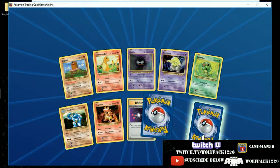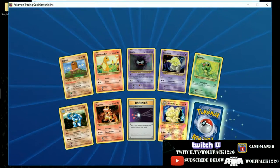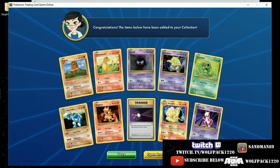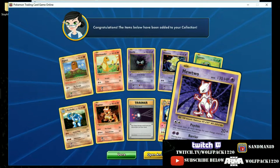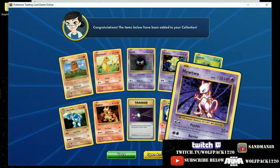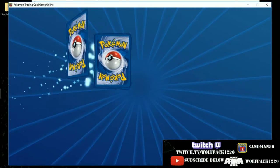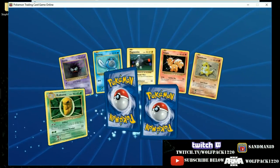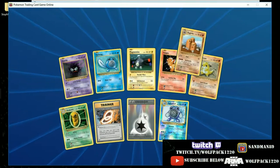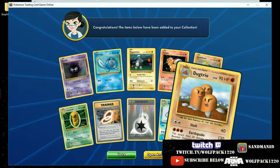Pretty good pulls so far. Here's a Reverse Hollow Nine Tails and a Mewtwo. I wasn't too impressed with Mewtwo during this print, but it is what it is. Roxy. Here's another Reverse Hollow, and a Dugtrio with Slash and Earthquake for 130 — I thought that was pretty good.